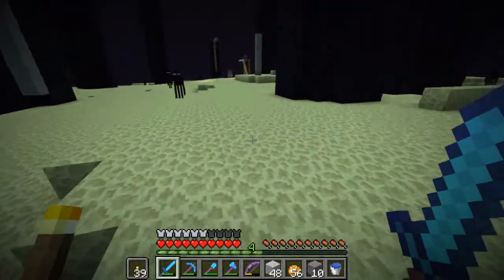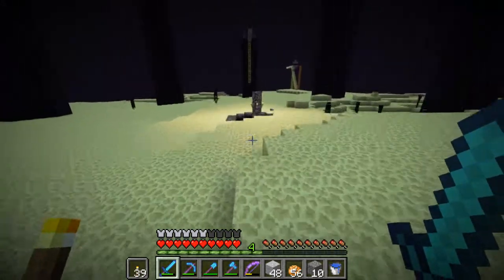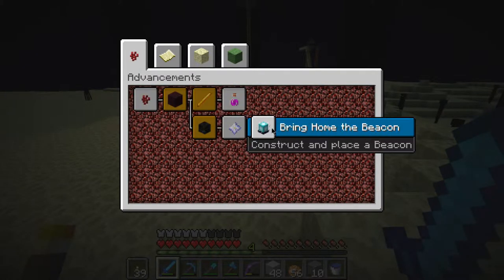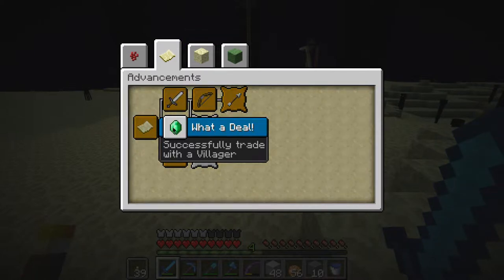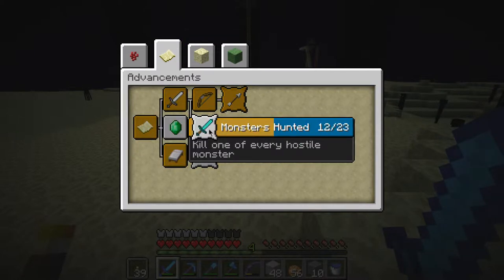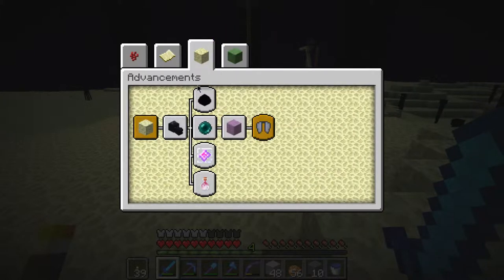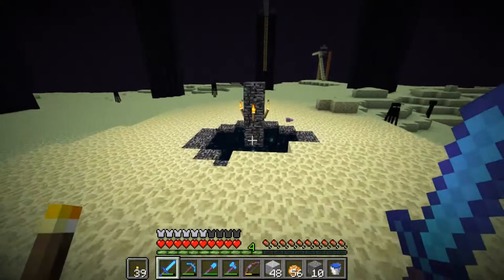I dearly want to end it, but I also want you to enjoy at least the last bit. Let's look at the advancements. I need to brew a potion, summon a wither, construct a beacon, and get some nether wart — which I can get really quickly. I need to trade with a villager, which I can easily do. Every biome — at least it tells me which ones to do. I'll need to respawn the dragon and stuff. We'll do that some other time.